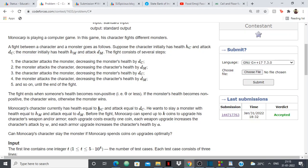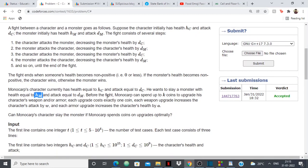MonoCorp's character currently has health HC and attack DC, and we want to slay the monster which has health HM and attack DM. Before the fight, we can spend up to K coins to upgrade the weapon and/or armor. Each upgrade costs one coin. If I spend a coin on the weapon, the attack points increase by W. If I spend a coin on the armor, the health points increase by A.